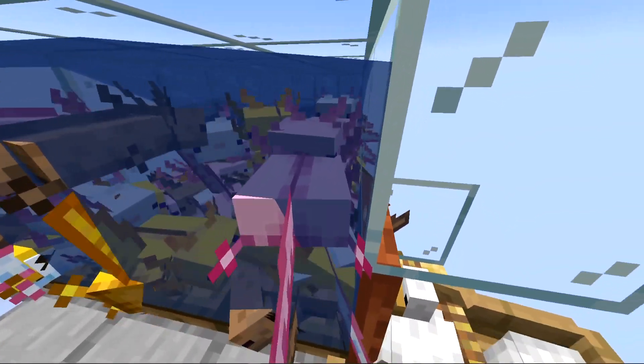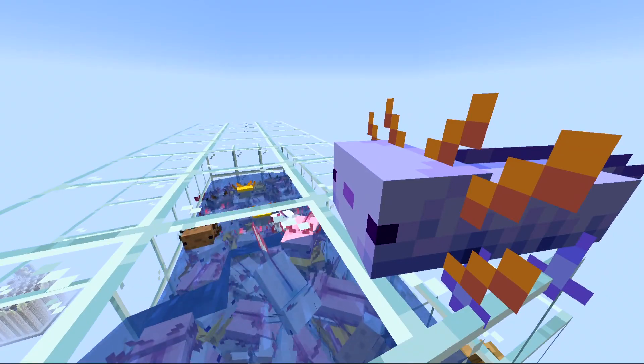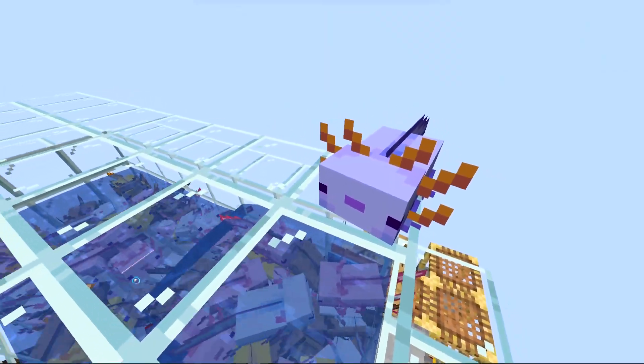On average you'd have to come across over 1200 axolotls to find one. And if you thought that was tough, in 1.17.1 they are changing it so you can only get these super rare ones from breeding two axolotls together, making it over a hundred times more difficult to get than it currently is.